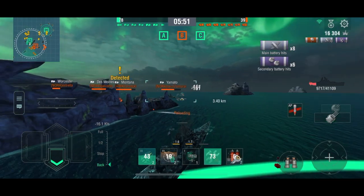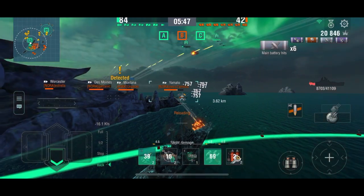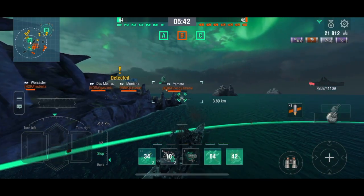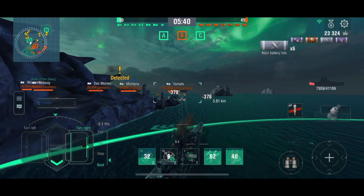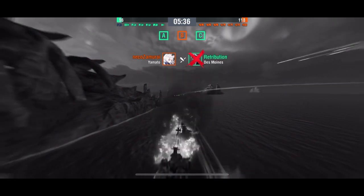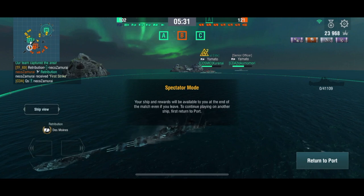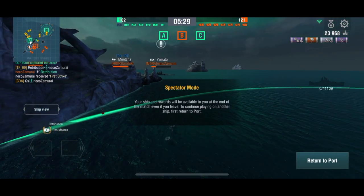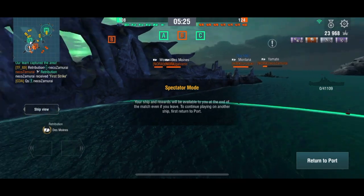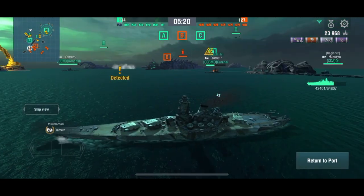I activated the level two air alert to get a bit more anti-air up. At this point I realized that Yamato is going to try and push — he has taken me out at the start of the map, but he's exposed himself broadside to our other two Yamatos. Q's is pinging the enemy Yamato to hopefully warn our friendly Yamatos to take him out.